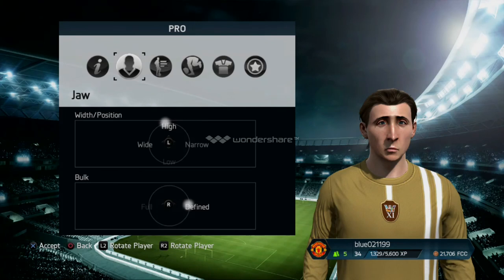Then you're moving on to your jaw. The lip position — you want to make it high and a little bit wide, and your bulk you want to make it defined. And chin — last but not least — the chin: width slash position is square, and a long and a tiny bit in to the square. And protrusion — nailed it! — is mostly out, but you don't need to put it right up to the top, just try and get it where I've got it.